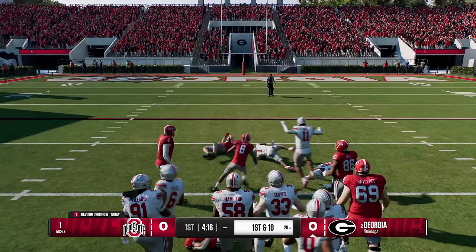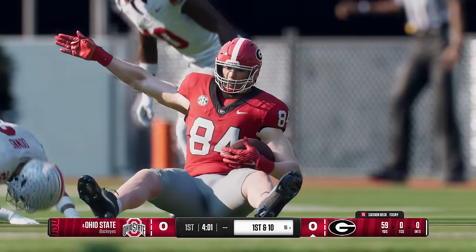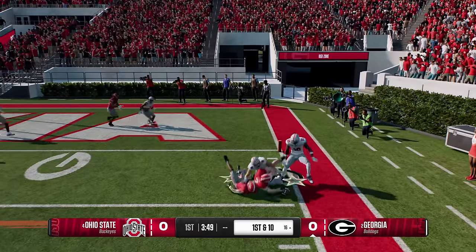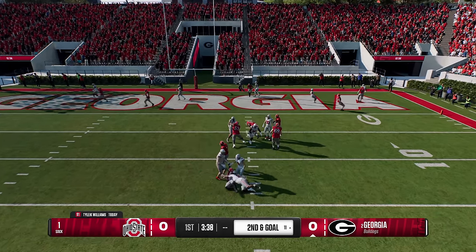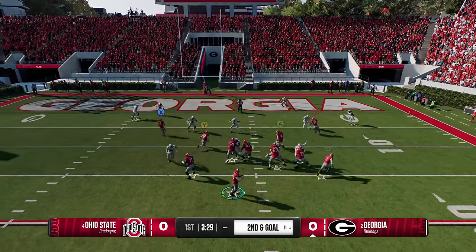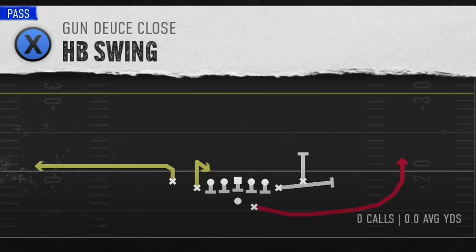The only thing that can really stop this play is weird animations where a player just runs into something. But once again, it's a very easy play — we almost had a chance to score there. This is a concept I could call at any point in time no matter the situation, even a long-distance situation, because you can get such an easy catch and run. The running back gets open really well against Cover 1 man too. We get sacked but no big deal — I'll pick that up with no problem. There's also the Halfback Swing from this same formation, which I showed in the first video.